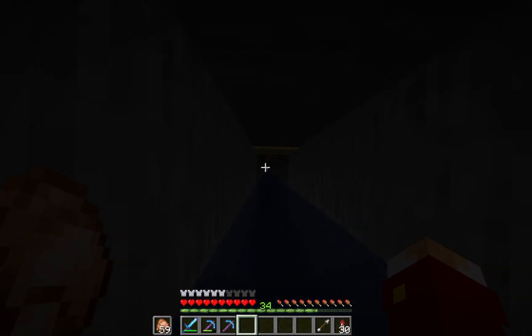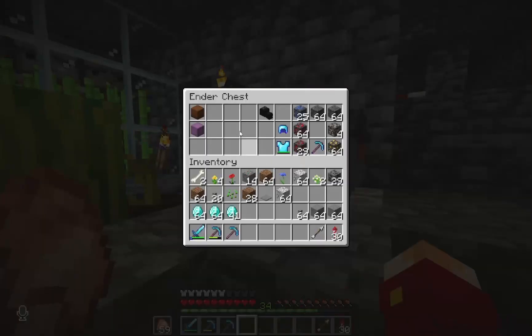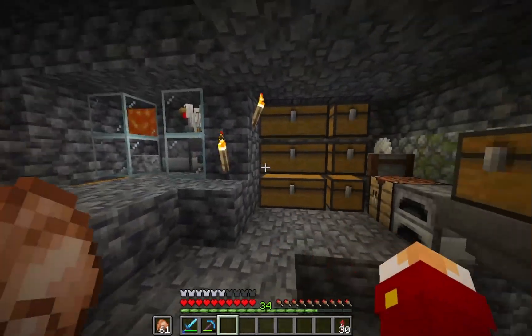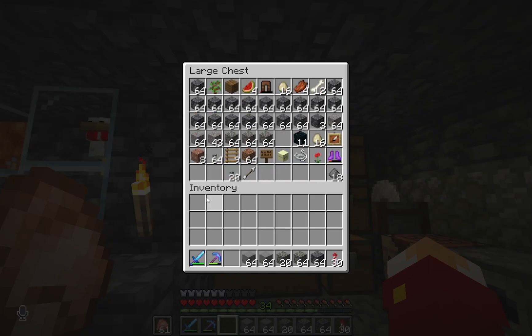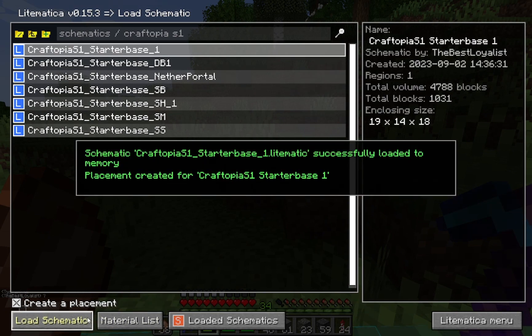Let's drop down again and put all these diamonds into our diamond shulker box. Let me just show you guys where I'm going to be putting the first bit of the starter base. Let's just load this.